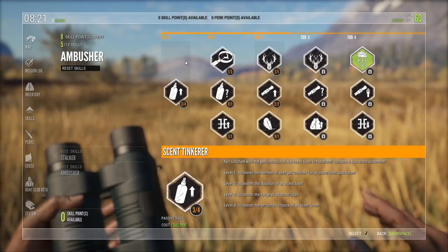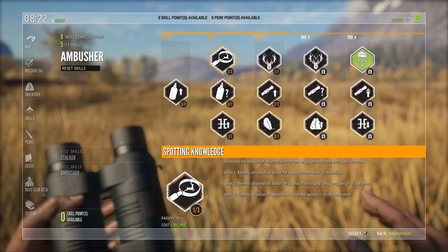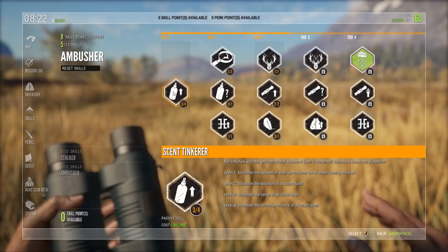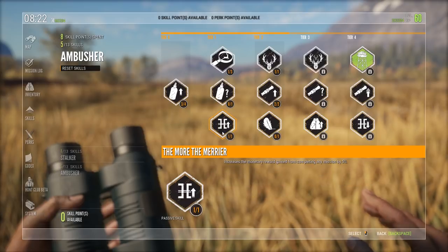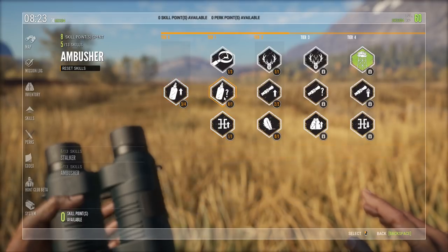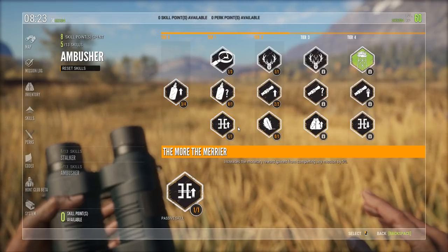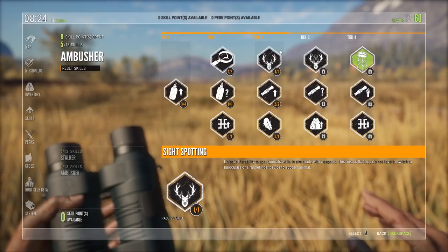If it wasn't for the Zag Tactics, I would have gone for 3 out of 3 in Spotting Knowledge. I didn't because of Zag Tactics — watch the video below. I've gone with 3 out of 4 in Centinkerer, 1 out of 3 in Spotting Knowledge, and 1 out of 1 in the More the Merrier, which increases the Monetary Reward Gain from completing any missions. If you're a big fan of Scents, you can put points in any of the others — I don't use Scents at all in this game. But as soon as you spend 5 points, you get to Tier 2.